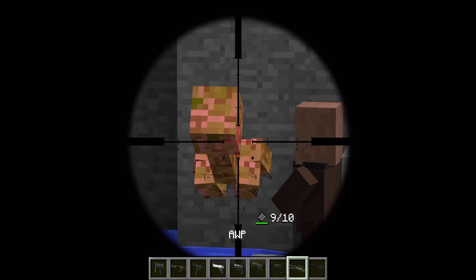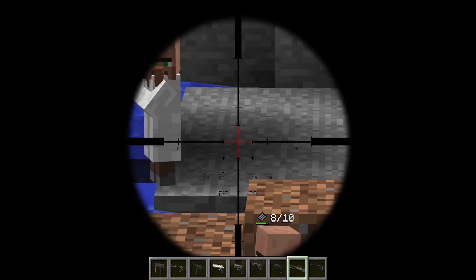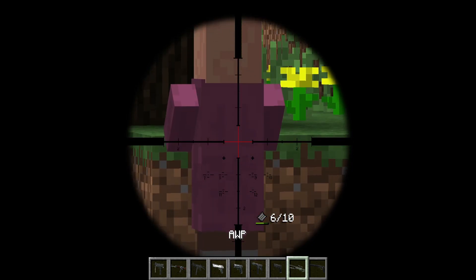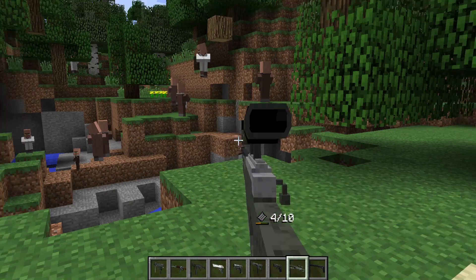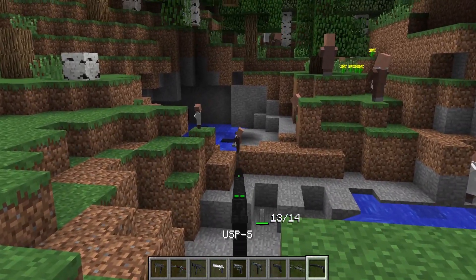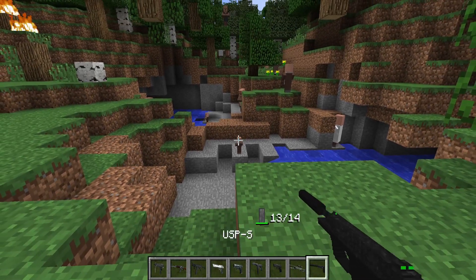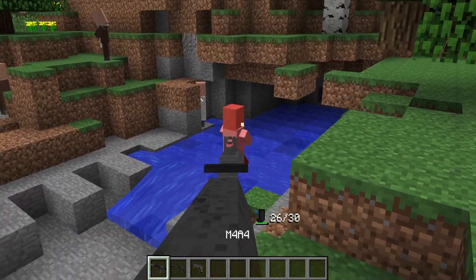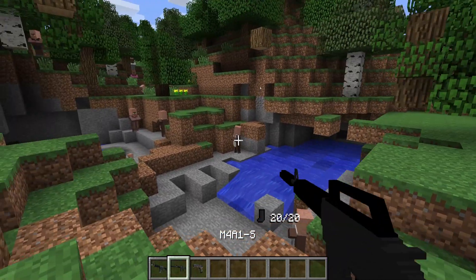Even the AWP itself is extremely high powered and has the exact same weapon behaviour it does in Counter-Strike. It's really cool to aim right into the distance with the scope and pop enemies in one shot — you'll see nothing like this in any other Minecraft mod, which would make for a really cool multiplayer experience if you want to do battles with friends. The grenades themselves even bounce and have particle effects with a timer just like they are in CSGO, which is super impressive.